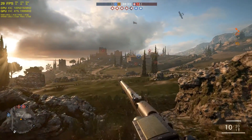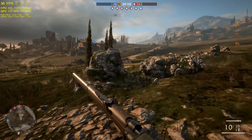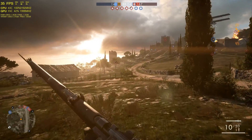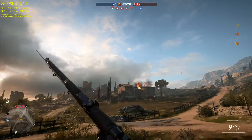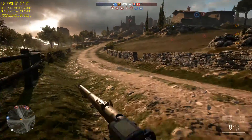A lot of texture pop-ins we're experiencing. 29 FPS. Heaven forbid a grenade was to go off next to us or a plane was to drop a bomb on us — we will be getting a lot bigger frame dips than we are seeing.